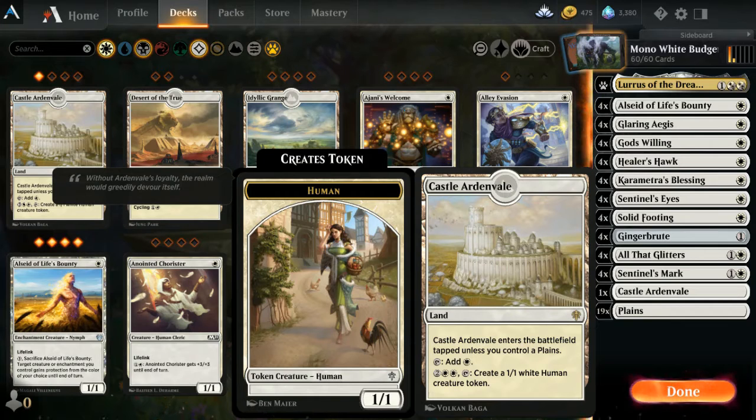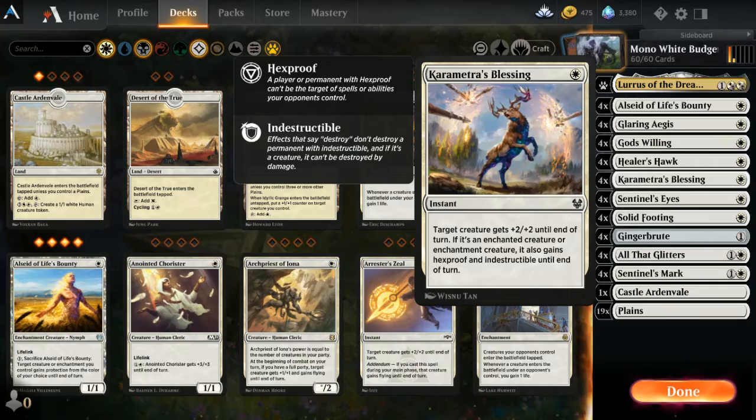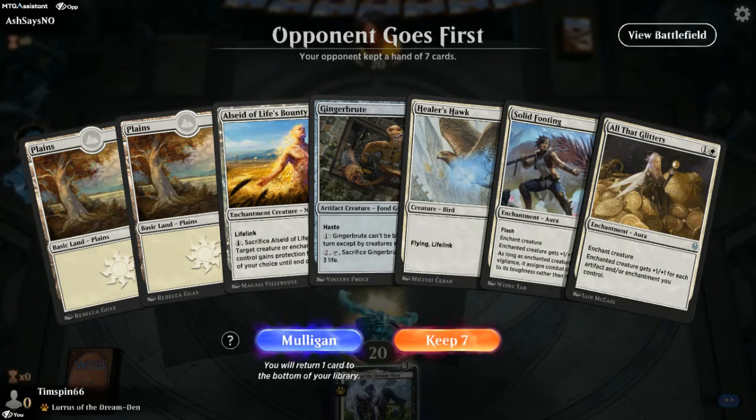That's the whole deck — simple and plays pretty easy. The key art is keeping a mana back so you can play God's Willing or Chirometi's Blessing to protect your creature. This is a pretty effective budget deck — highly recommend you build it, you'll have fun with it.